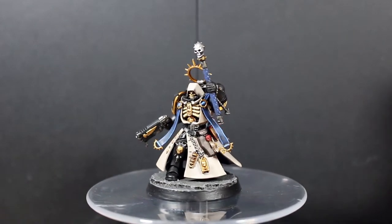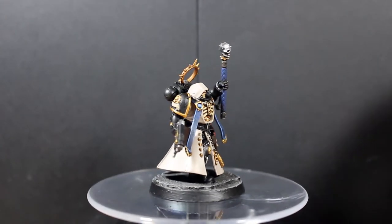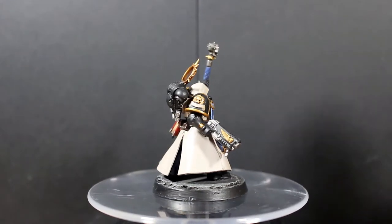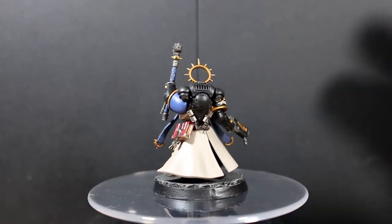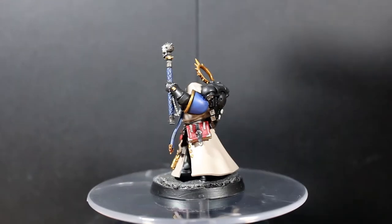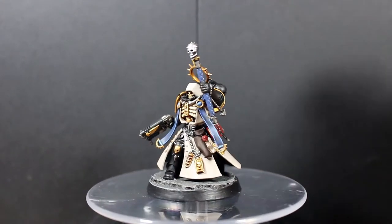With the robe I went with Rakarth Flesh and just a very light wash in some of the recesses — maybe a bit too light, it's barely visible, but there's a nice solid color on it. I didn't want to do much more than that. The armor is Abaddon Black, the metal is the usual Leadbelcher, Nuln Oil, and Stormhost Silver over that, with Retributor Armor for the gold.